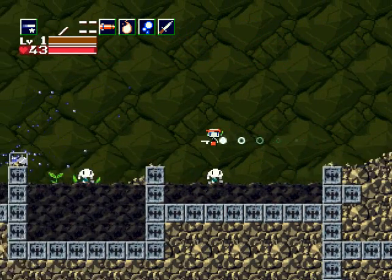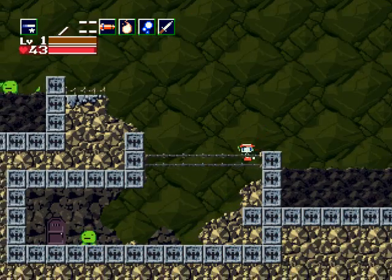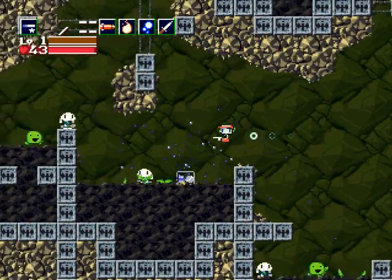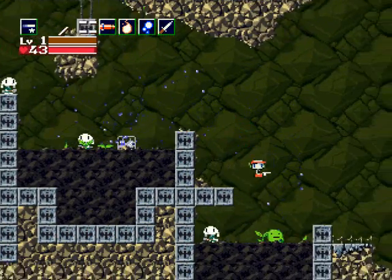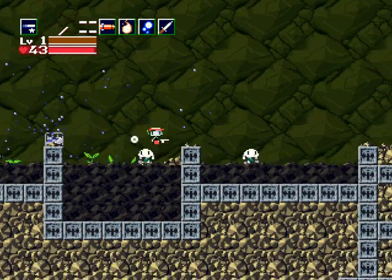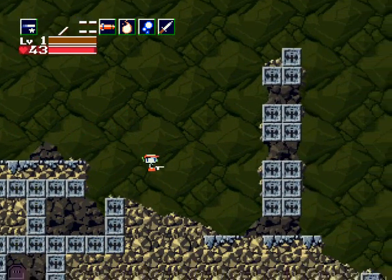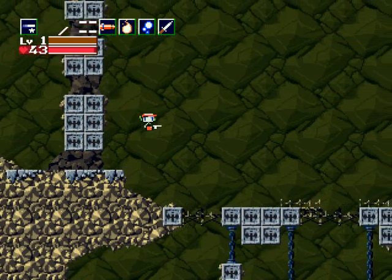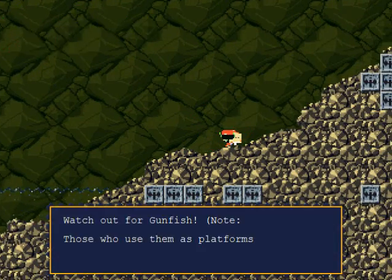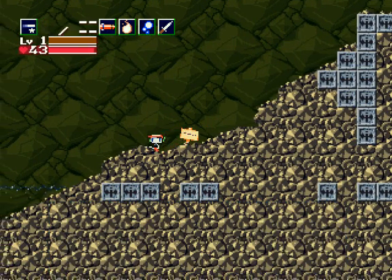I'll show you what that door is a little bit later. What you want to do is go up to this place here — wait, I'm too far up. Let's go back. I don't know the Plantation very well, I'll admit that, but I know the general areas of where I want to go. This part might be longer than expected because of it.